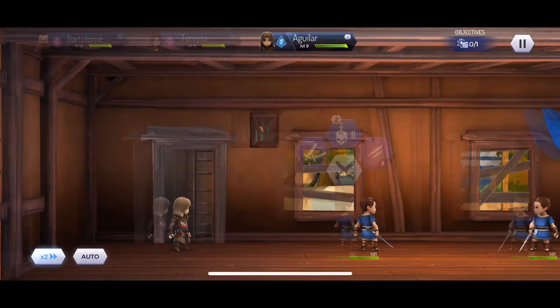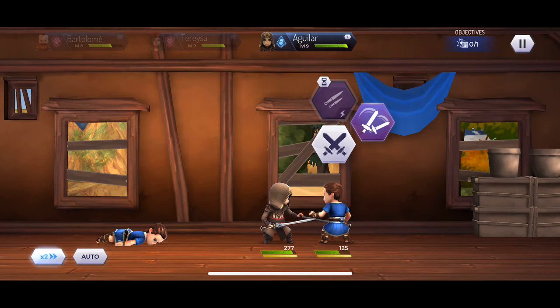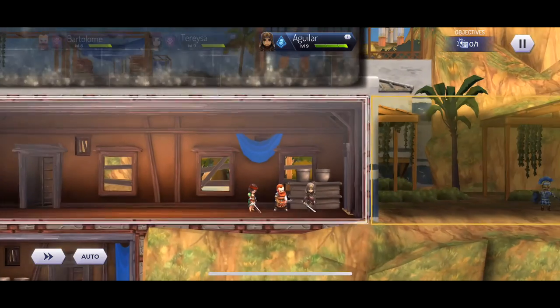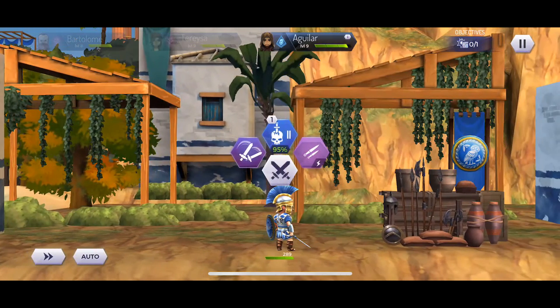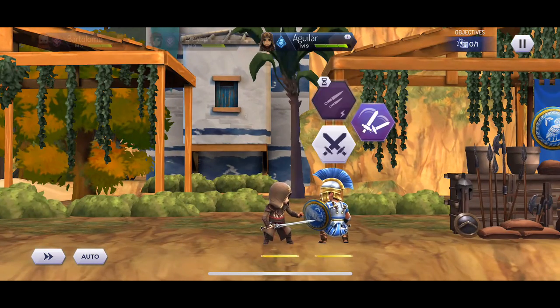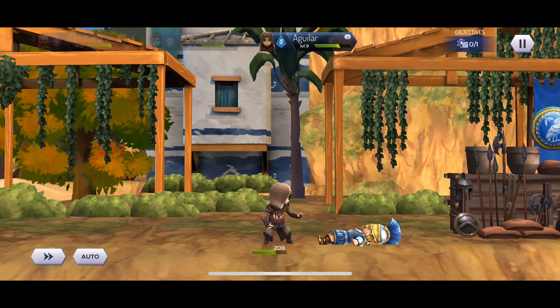When you throw a throwing knife, it actually gets stuck on their body. Let me slow this down so you can see — see, there's a throwing knife on his neck. If I throw a throwing knife behind their backs, the knife will actually be lodged onto their backs. Look at the knife — it's literally stuck on his back. Oh my god, they put so much detail into this.